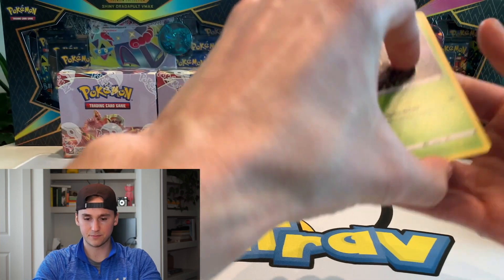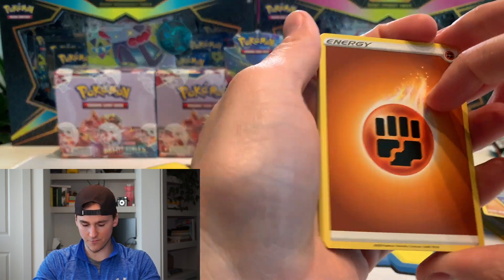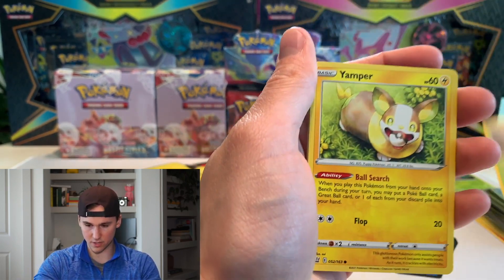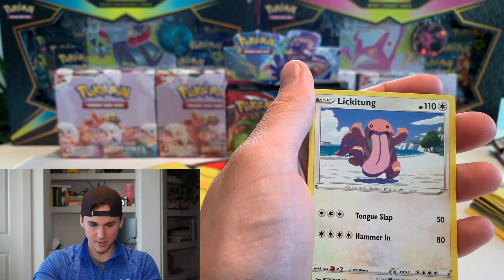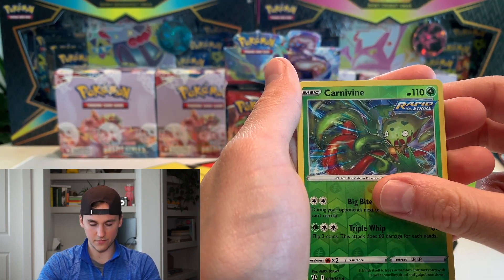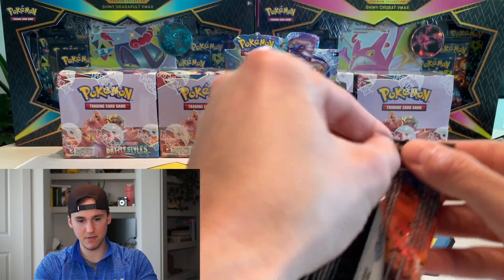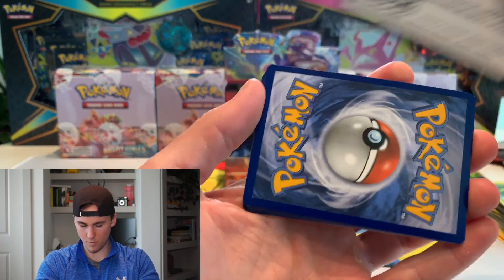Let me know what your favorite card is from the set — there are a lot of them but I assume it's probably some of the alternate artworks. Yamper — double Yamper — a little Lickitung, that reverse card, Vine and oh — Meowstic holo! Cool. I think we're like 10 packs in. There's 36 packs to be exact so let's see what we can get.